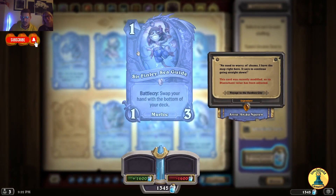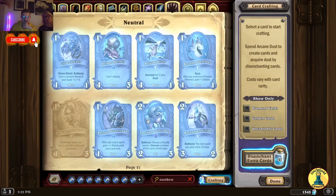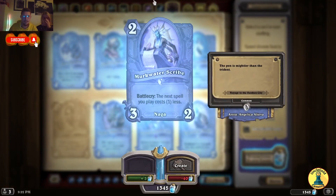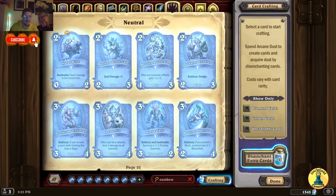First neutral Legendary: Sir Finley Seaguy — this card was recently modified. Battlecry: swap your hand with the bottom of your deck. Vicious Slither Spear — after you cast a spell, gain 1 attack until your next turn — cool to gain an advantage in the early game. Amalgam of the Deep — Battlecry: choose a friendly minion, discover a minion of the same minion type; this guy is all minion types. This will go well with mechs. Mirkwater Scribe — Battlecry: the next spell you play costs 1 less — this will go well with everything.